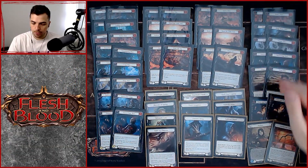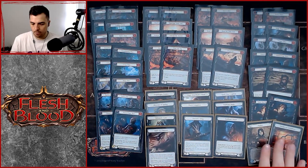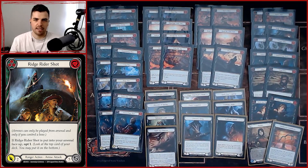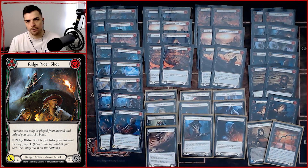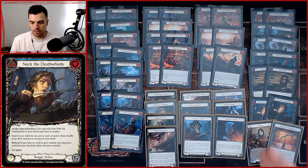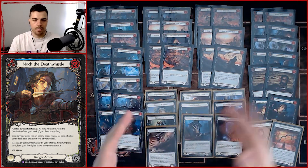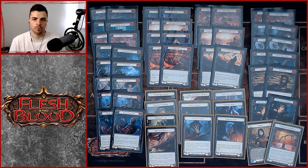For our blues, we're playing good-value arrows since we want to hit arrows off the top with Azalea and Sand Scour — even if they're blue. Ridge Rider Shot and similar cards help us opt to seek more cards on top, so when we Sand Scour and hit a Ridge Rider we look at the top card and know what it is for Azalea. Knock the Death Whistle does the same thing — all revolving around Sand Scour, Azalea, Dominate, and going tall.